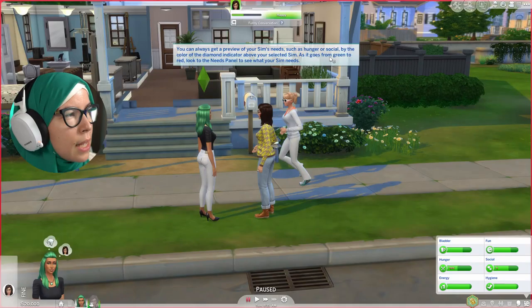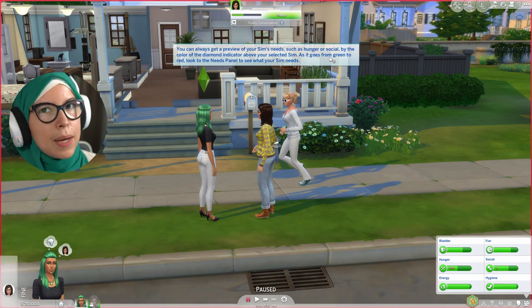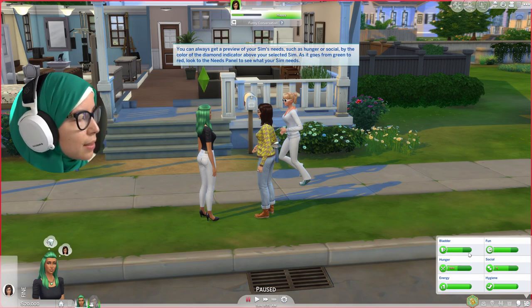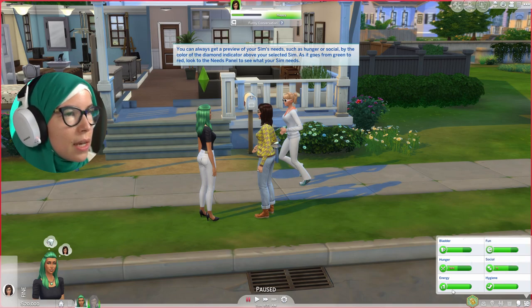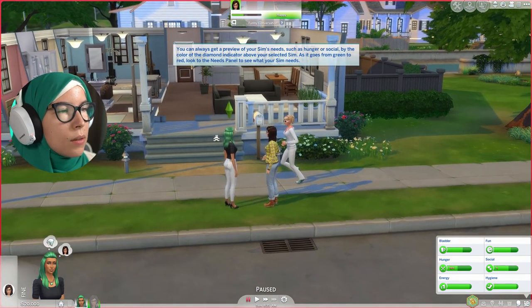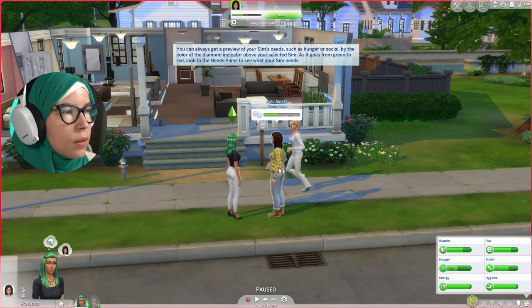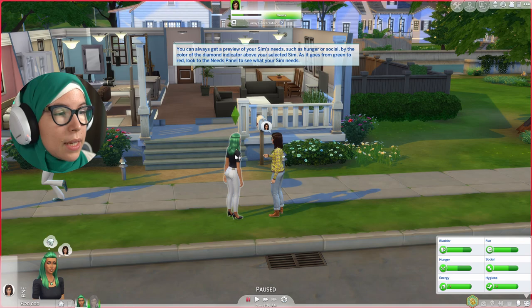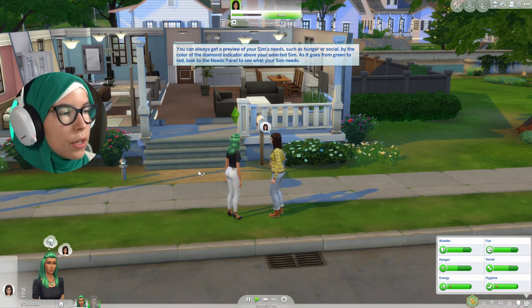You can always get a preview of your sim's needs — like hunger or social — by the color of the diamond indicator above your selected sim. This is called the plumb bob. As it goes from green to red, look at the needs panel to see what your sim needs. Sims have six needs: bladder, fun, social, hunger, energy, and hygiene, and they live like humans to fulfill those needs.